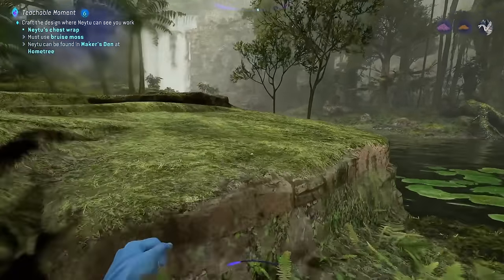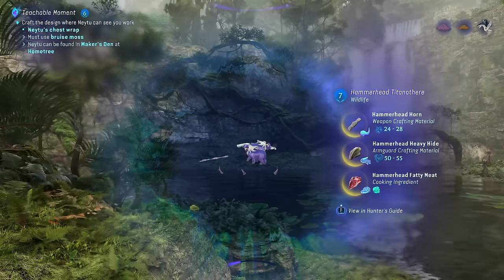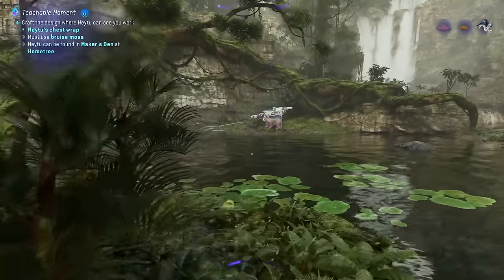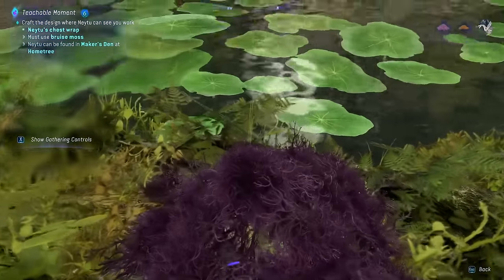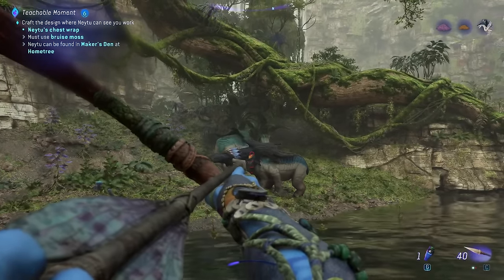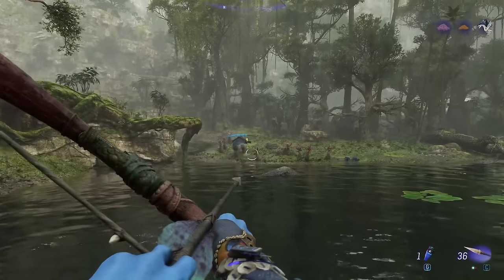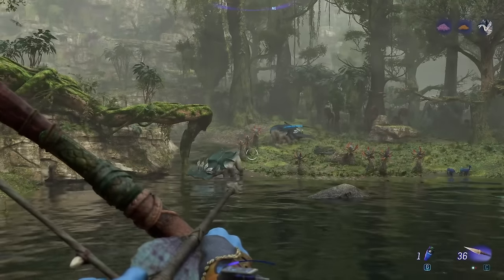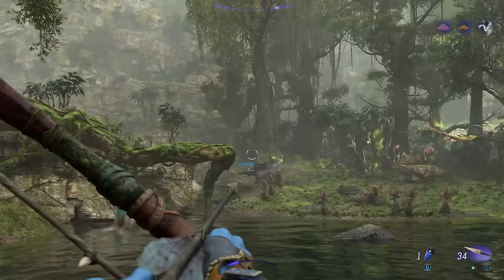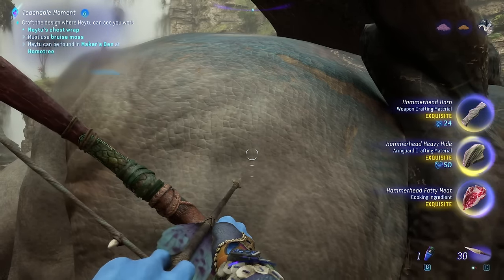Something else also spawns in this area that we want for upgrades — the Hammerhead Titanothere. They drop horns, hide, and fatty meat. You want to take these out and get exquisite quality stuff from them — look for the weak point and hit it. I definitely don't recommend fighting these head on when you first start as they are pretty difficult. Get a little distance and make sure to hit them right in their weak points. Just take your time — if you fight them head on you're going to have a bad time. I think the Elder ones always drop exquisite quality, so just take one down and get all that loot.